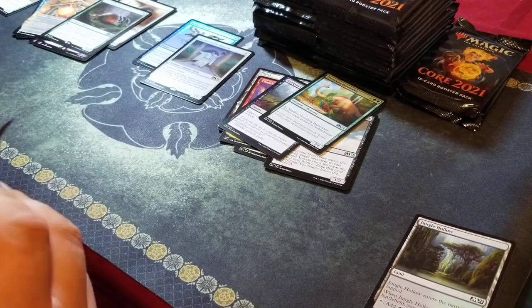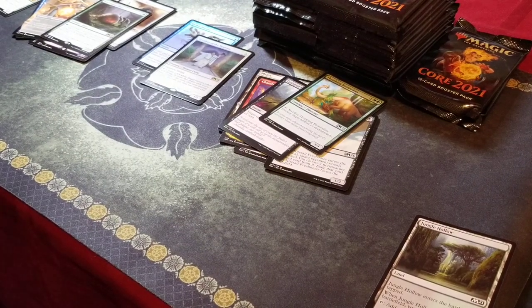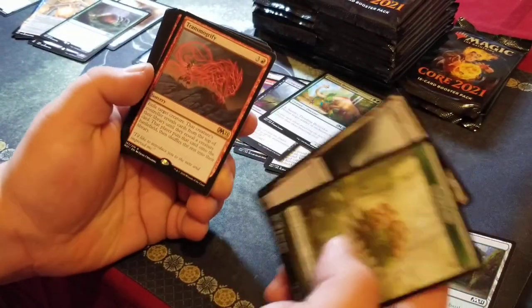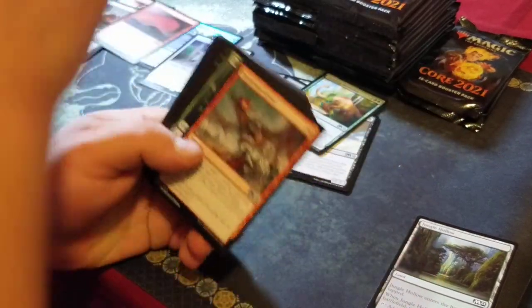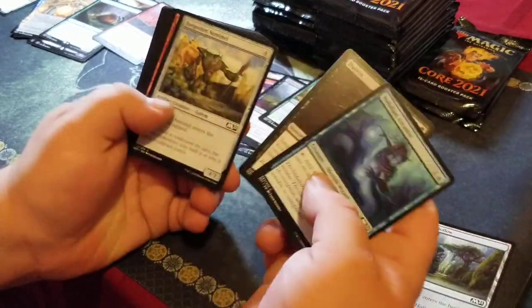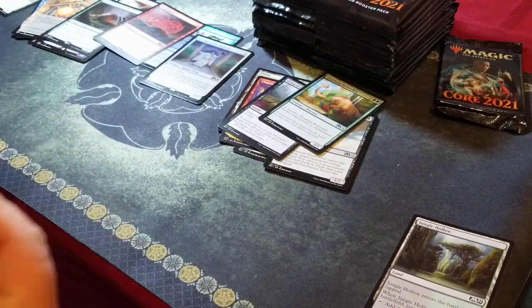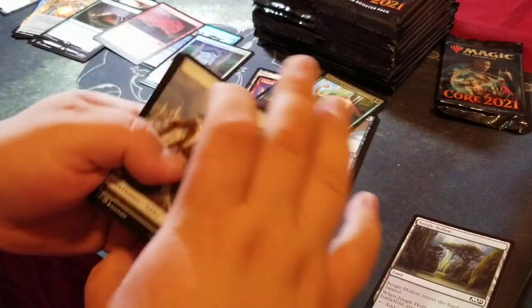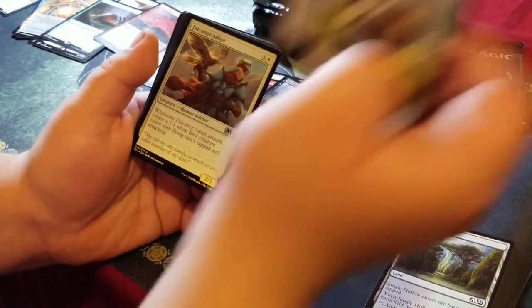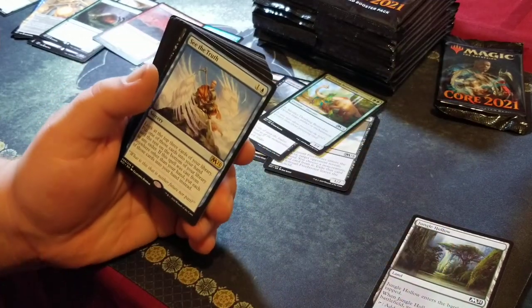Too bad, I really miss the art in the Ikoria set. I do not like the cards in this set as much as the ones from Ikoria. Going through the commons and uncommons just felt a lot more fun in Ikoria with that cool art. I'm not a fan of the art in this set at all — even though this set in terms of value is much better. Transmography for our rare. Falconer Adept for our foil.